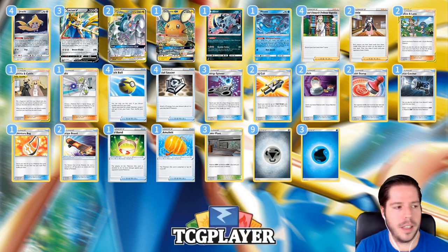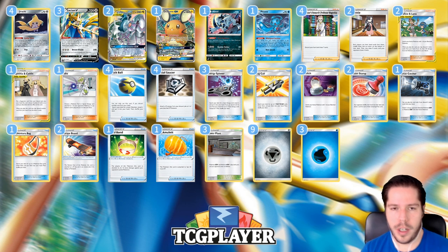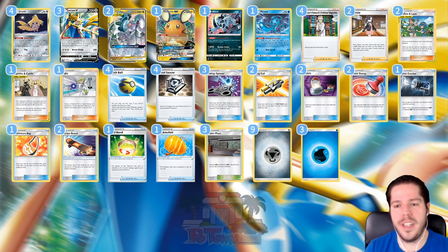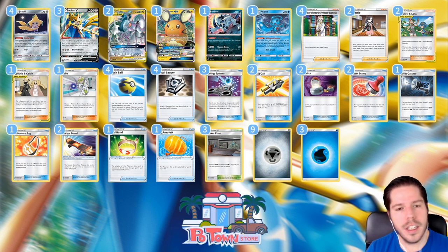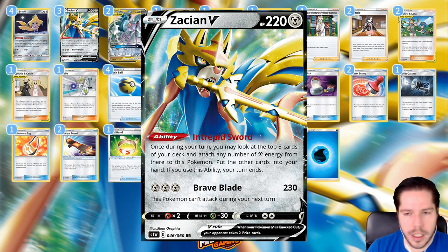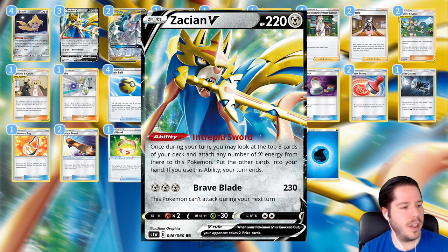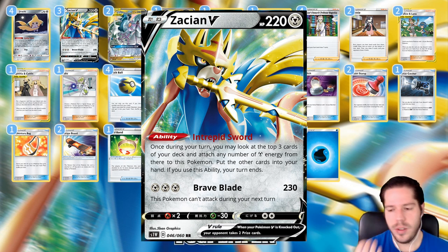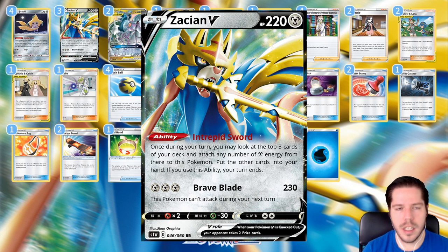Zacian ADP is expected to be one of, if not the most popular and powerful decks of the new set, and this is a list from almost a perfect team that did really well over in Japan. We have Zacian V with its fantastic ability, Intrepid Sword: once per turn you may look at the top three cards of your deck and attach any number of Metal Energy you find there onto this Pokémon. After you use its ability, your turn ends, so you have to be very careful when using it, but it definitely compensates a little for when you go first and can't play a supporter — at least you draw those three extra cards.